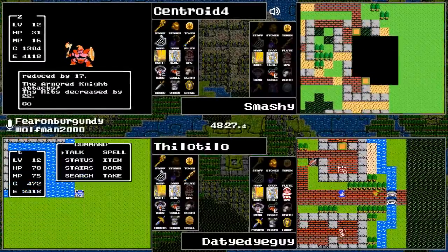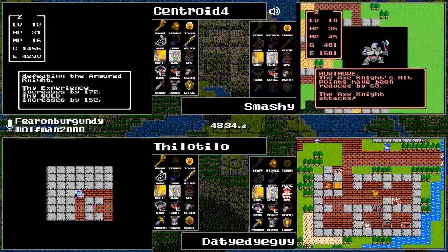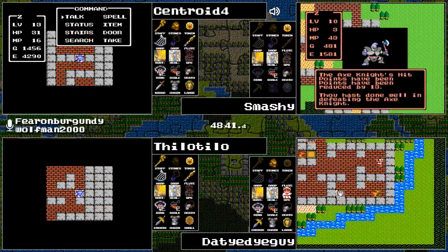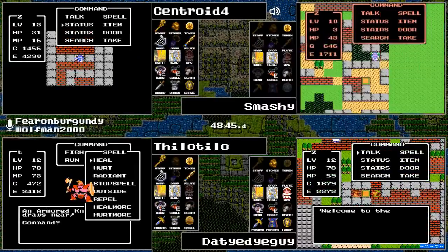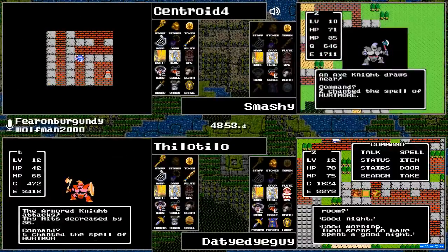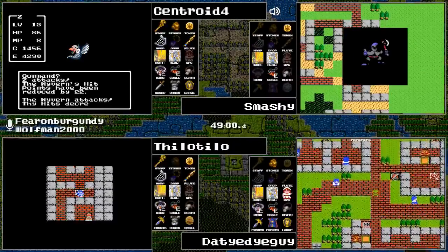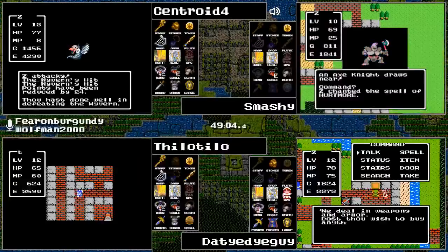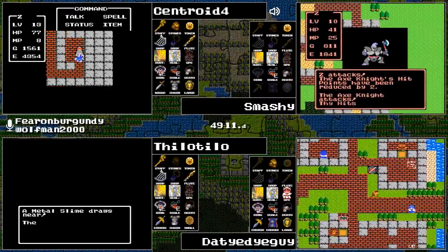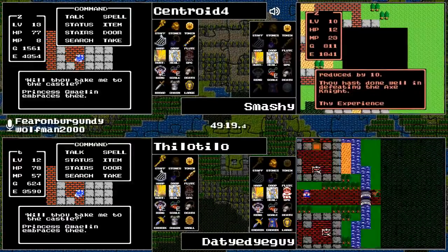Smashy has gained level 10 and nothing else, but is choosing to fight the Axe Knights again. Tie-Dye Guy did successfully search for Erdrick's Armor — he does have that in play. That's the best armor in the game and the best sword in the game. Centroid checking his stats — it looks like Sleep was acquired at level 13. That just leaves Return, which sends racers back to Tantagel Castle, or they can also use the Wings.